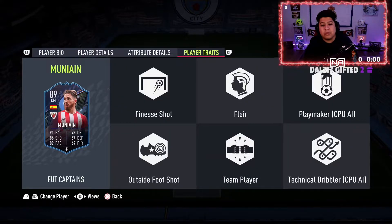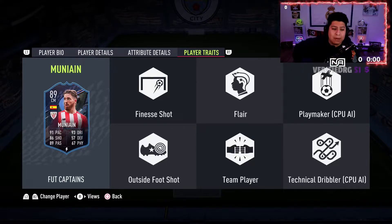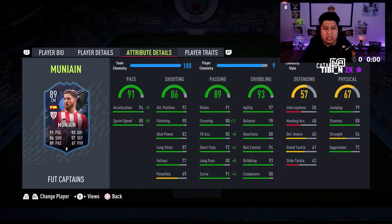He does have the Finesse Shot trait, so I might take some long shots with him — outside the foot shot. So if you are on his left foot he might take the outside of the foot shot with his right foot on his dominant side. Let's go ahead and get into the review, I think he'll do pretty good for us — I don't really see anything wrong with him.